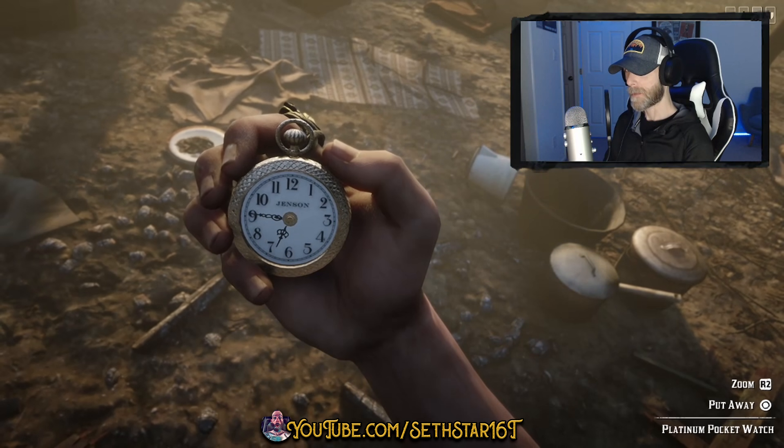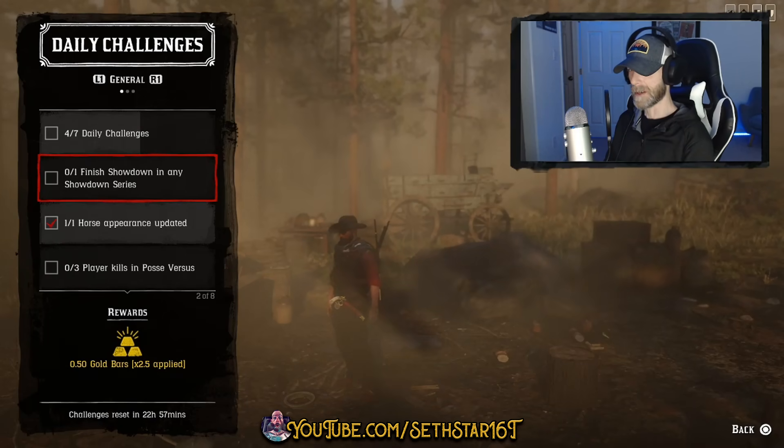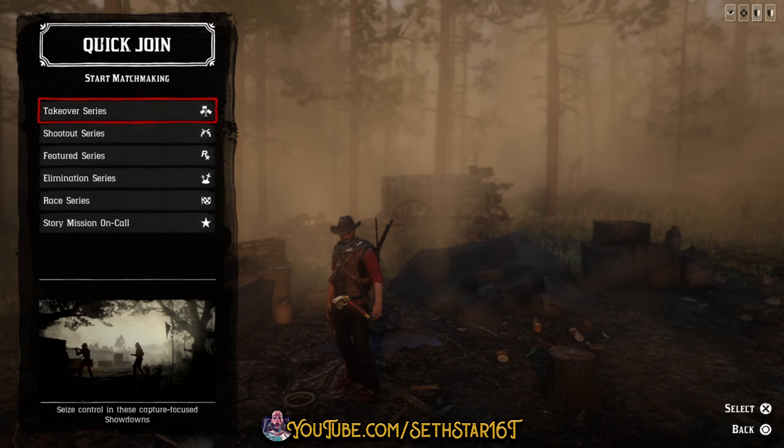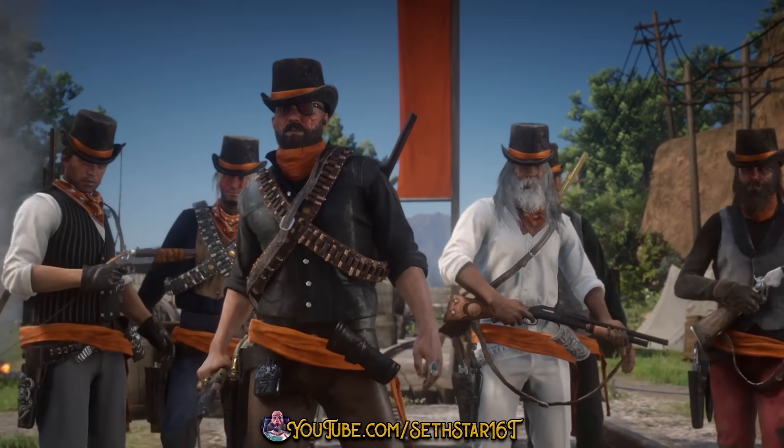60-second Red Dead Online Daily Challenge Guide for April 22nd, 2020. Number 1: Finish a showdown in any showdown series. Equip your favorite shotgun so we can knock out number 4 at the same time. Join a showdown — stick to the top 2 that are clearly described as showdowns, and play one from lobby to lobby.